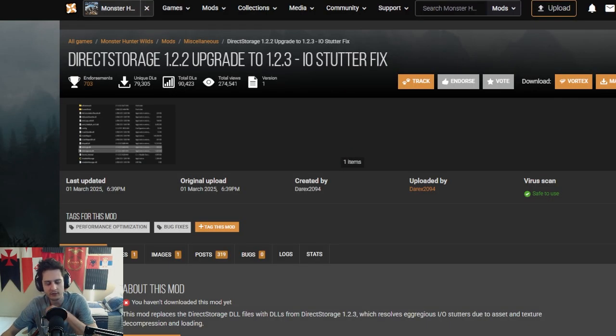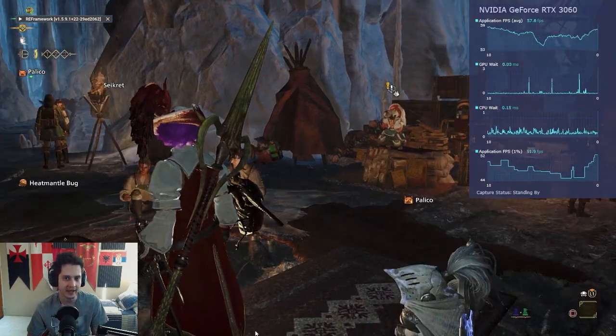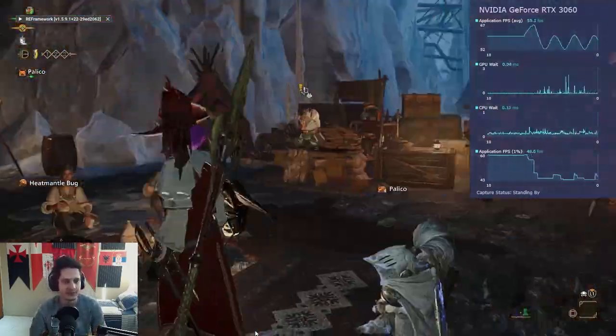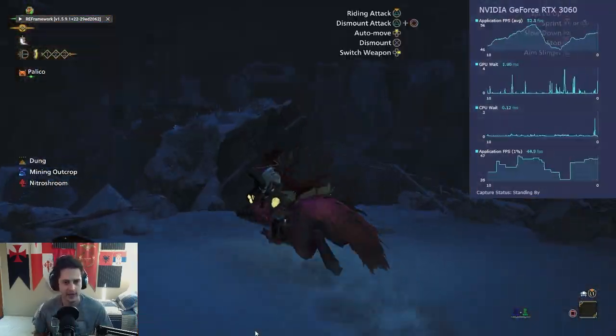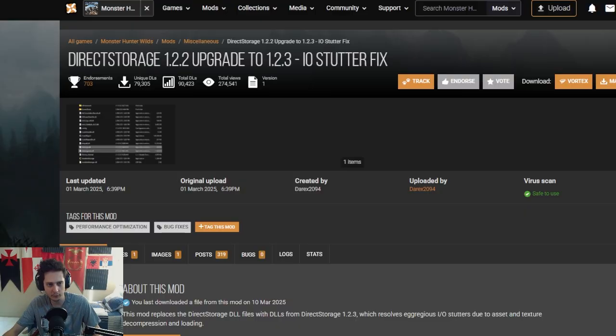This next mod is based on a Digital Foundry video that identified a problem with texture compression in this game — when you turn around, the game lags. This mod claims to change how textures load to make it smoother. We drag two files in and check. Starting at 57 FPS — pretty much the same as before. Spinning still causes a 10 FPS sinusoidal variance, which is crazy. Going outside, it actually feels laggier. I do not see any noticeable change at all, so I do not recommend this one.